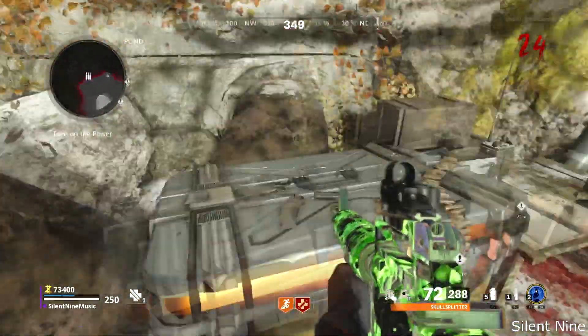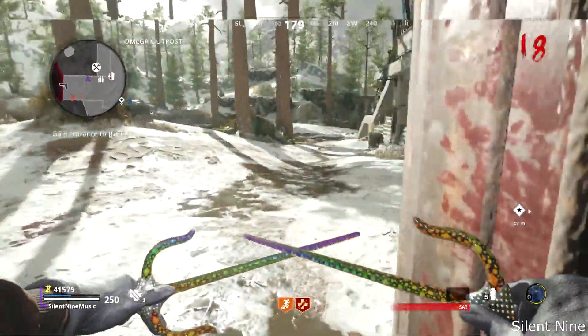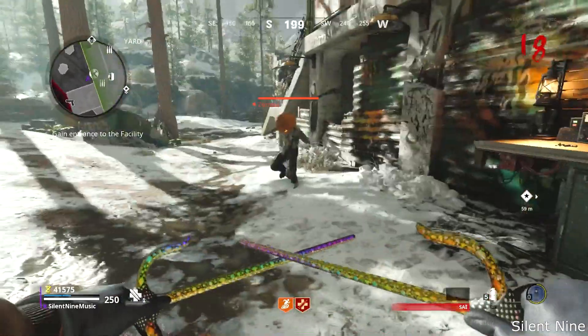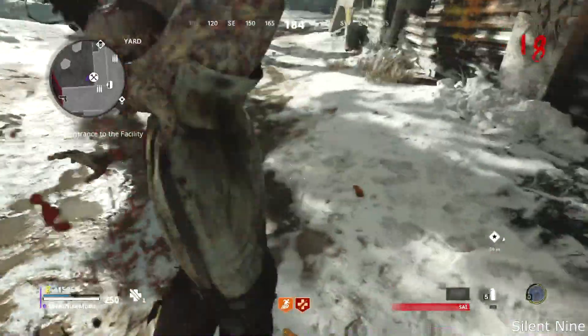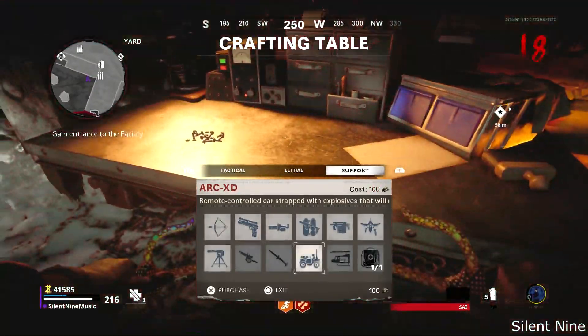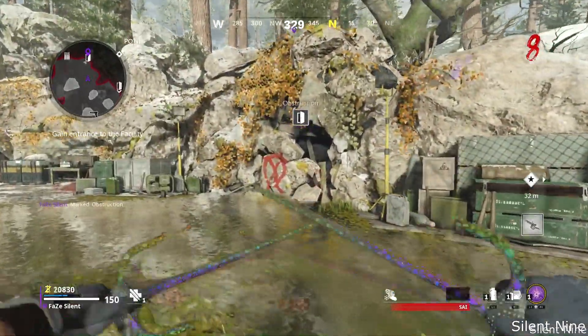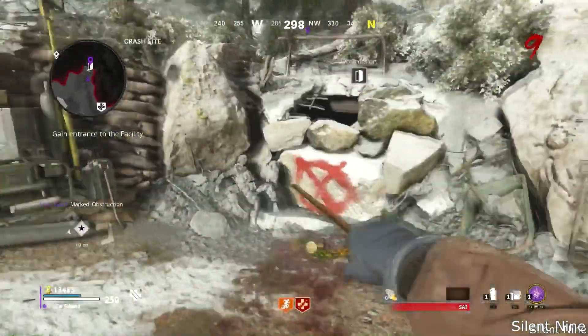All you do for this one is load up into the Machina. Then you want to get enough Rare Salvage to get an RCXD — go ahead and get 100 Rare Salvage. When you are getting that 100 Rare Salvage, make sure that you do not buy these two doors; keep them shut until you get that RCXD.